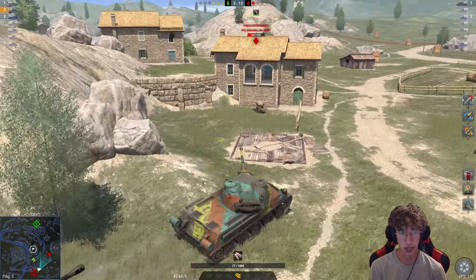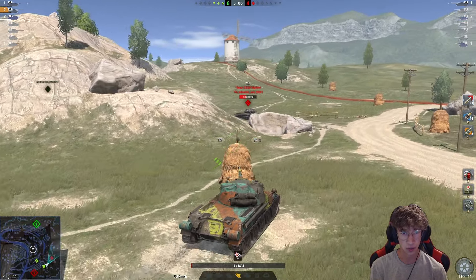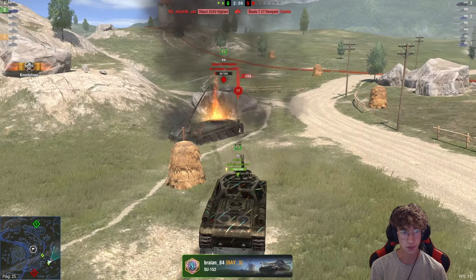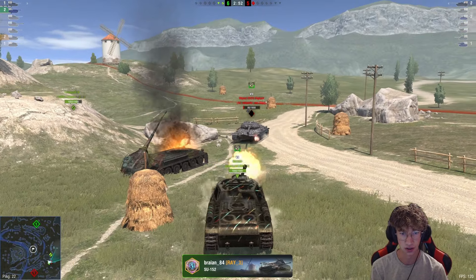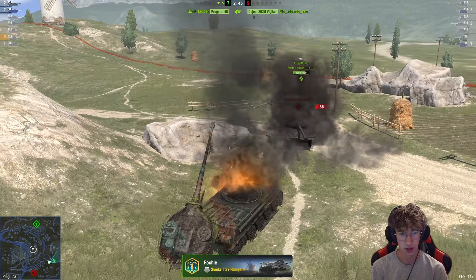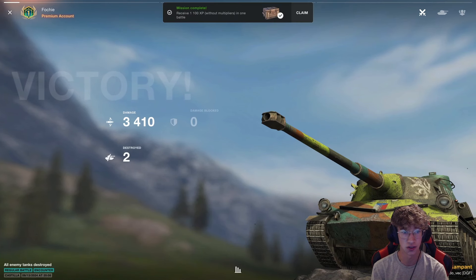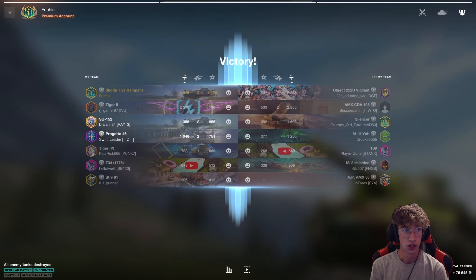We were able to get out another clip, and we might actually get another shell or two into this 252U. Maybe he's going to be staring right at me as I pull around this corner — ah, yes, there he is. I did get one more shell out. Now all my team has to do is finish off his 86 remaining health. Or we're going to bounce him multiple times — Progetto, can you aim? There we go. That's game number two. The tank gets nuked really easily when you put it into aggressive positions, but having this clipping power allows you to deal 3,400 damage in a game like this. It's really, really amazing. Top of the team for game number two.